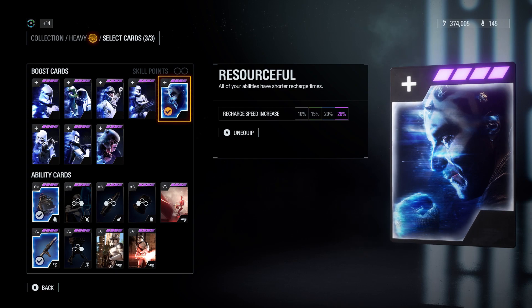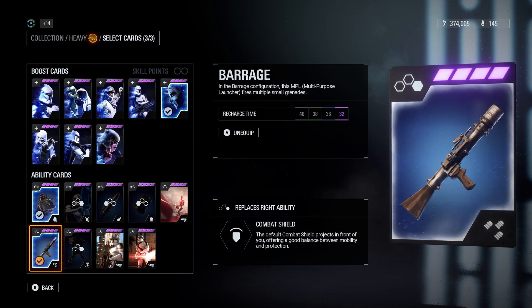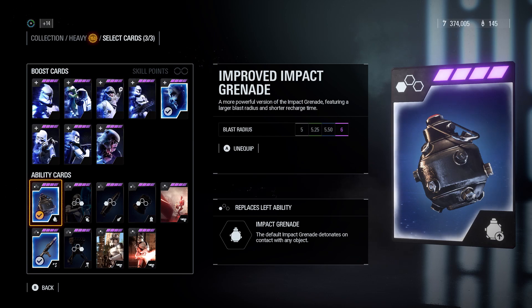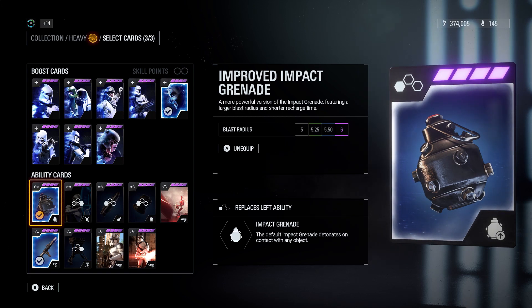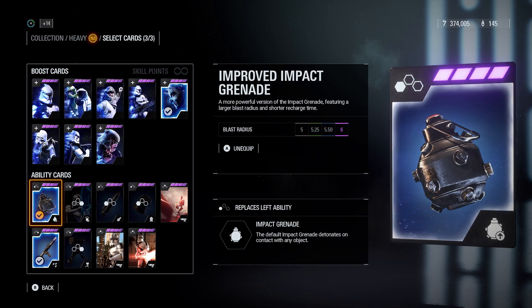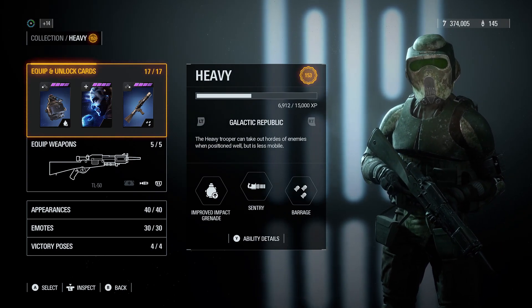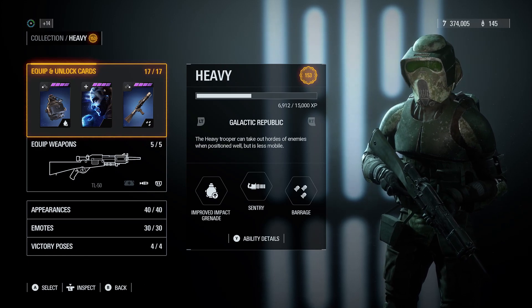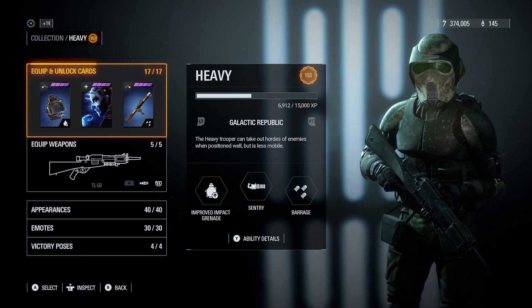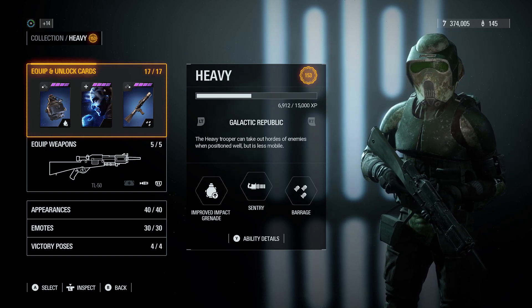How I like to do it is I use the Barrage perk, which gives you a grenade launcher, and of course the improved impact grenade. What I like to do is throw out the grenade launcher first, and then if I really have to I throw the impact grenade — because being impact, it won't bounce like a normal grenade. Then I also use the TL-50 to launch its grenade, so at that point I've pretty much killed or at least wounded everyone in the vicinity enough for me or my teammates to finish them off.